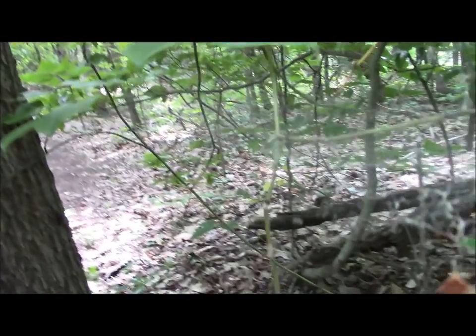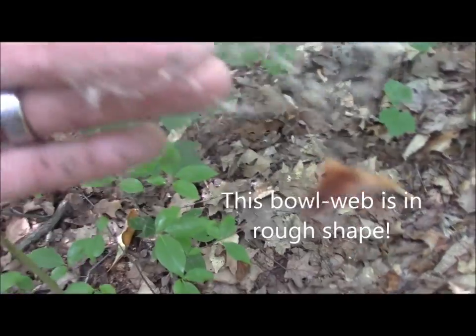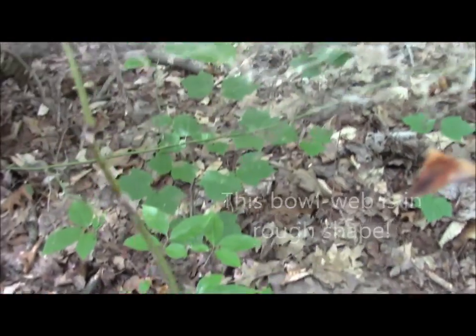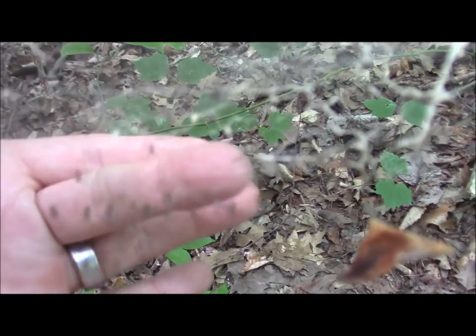This is a little bowl-and-doily spider. They kind of make this interesting web. Sometimes it's the shape of a bowl. This one looks a little erratic. They hang underneath the bowl shape, and when an insect lands inside the web bowl area, they reach up through the webbing with their fangs, grab it, and pull it through the other side of the web and have a meal. Let's see if we can find the little guy that's in this bowl-and-doily spider web. Ah, there's the spider — right there in the web, but the camera is having a hard time focusing in on this. The spider is right where my fingertip is going to be.